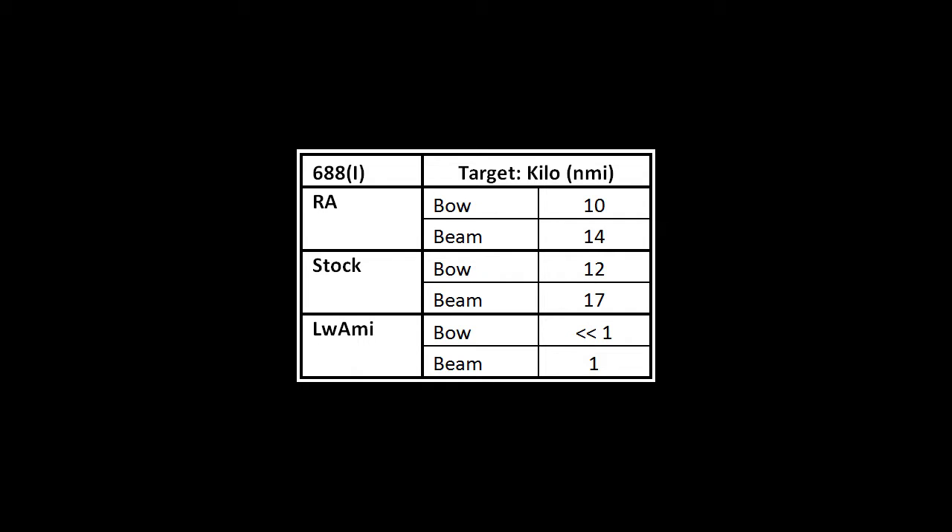In Luami, the ranges get downright silly. The Kilo was not even detectable at a bow range of one nautical mile — 'less than less than' means I didn't see it at all. Another key difference: in RA, when you can no longer see a contact, you don't get any audio clues either. But in stock and Luami, once a contact drops off your active display, you can still hear it. In Luami, I was always able to hear a return from the Kilo but never could see it. The beam range drops down to one nautical mile too. It seems more and more like Luami almost did it on purpose to nerf the active sonar.